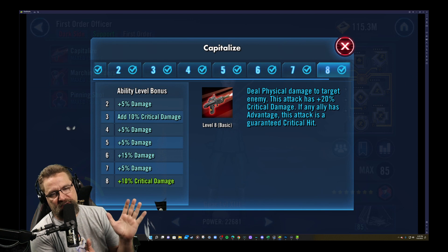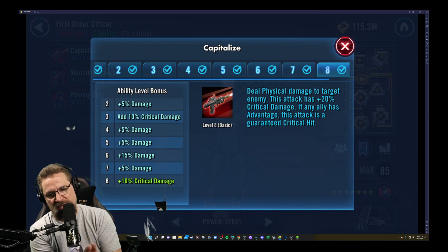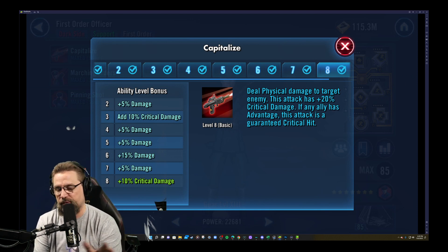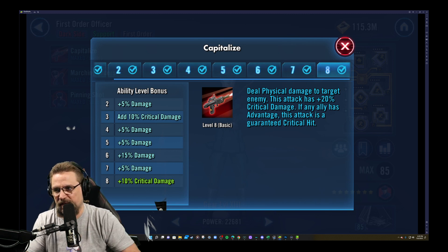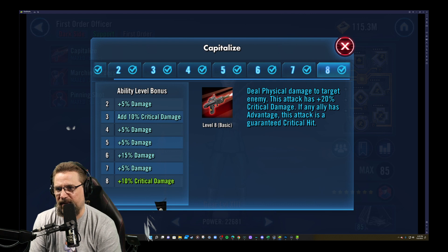Out the gate, his primary stats are speed and potency — directly speed and potency. Any extra crit chance and crit damage, which we'll get into, is good too. But he's about speed and potency. The faster he is, the better your team's gonna be. He deals physical damage on his basic to a target enemy.